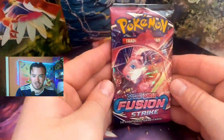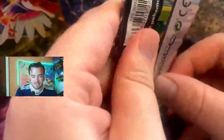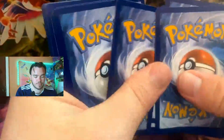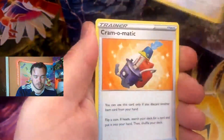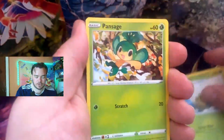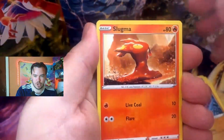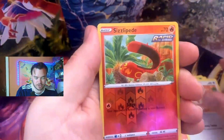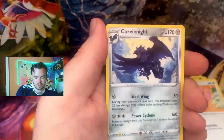Last pack magic — we've got the Mew artwork here on the pack. Is that going to be a sign that we could pull the Mew card today? Code card — one, two, three, four. Energy, Dunsparce, Frosmoth, Eldegoss, Pansage, Gothita — we've got Gligar, Slugma — is that the reverse? That's not the reverse. Skitty — it looked like a reverse for a second. There's the reverse Sizzlipede. Last pack magic — will Fusion Strike take the victory?